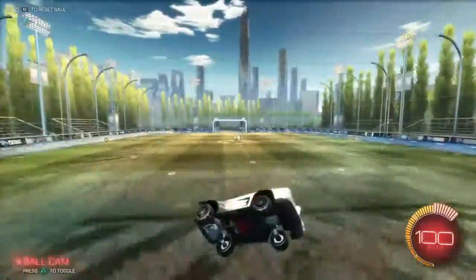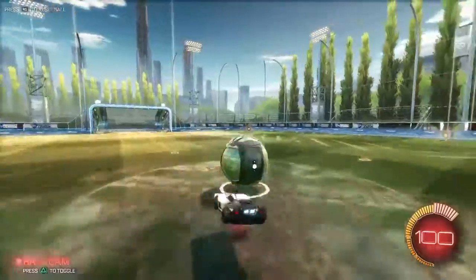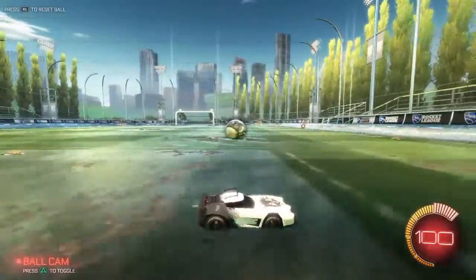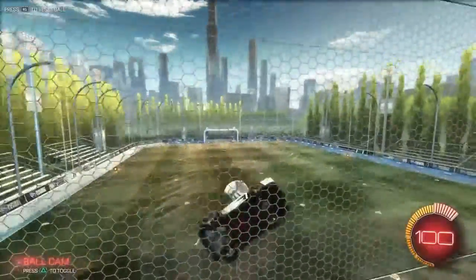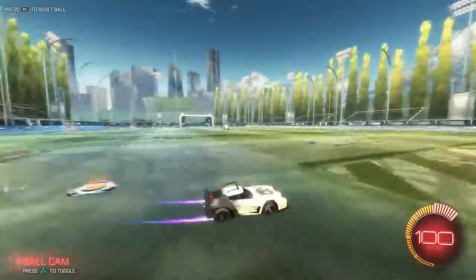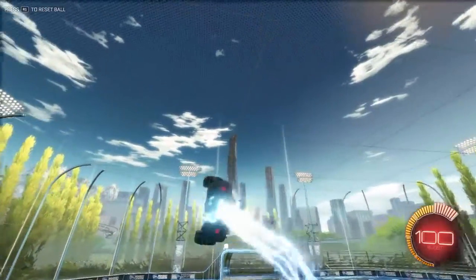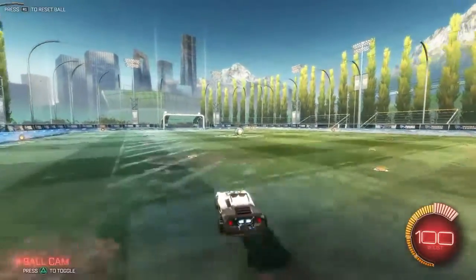This is pretty much the basics of Rocket League. If you master double jumping, all the directional flips — like if you're right here, use the diagonal flip to go that way, or side flip the other way to push the ball — it helps a lot. It's like your left stick: if the goal is that way, push the left stick that way. Just keep practicing these tutorials.